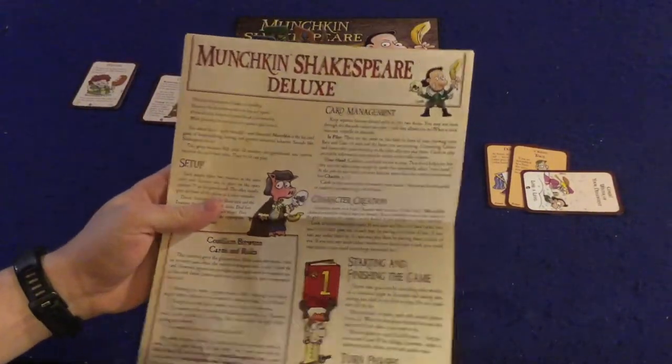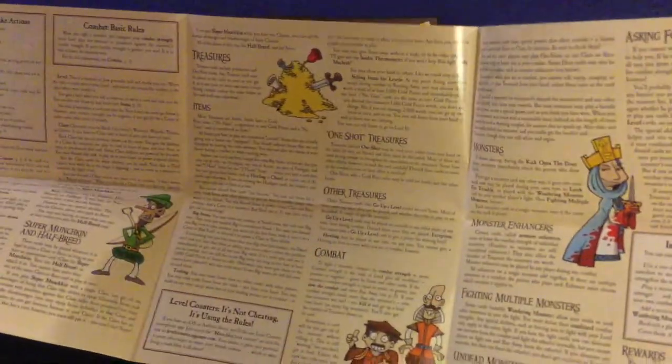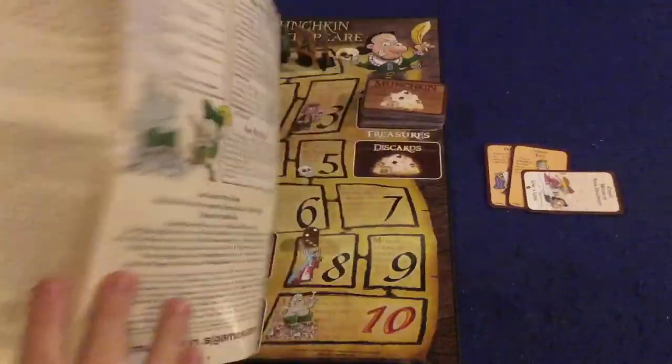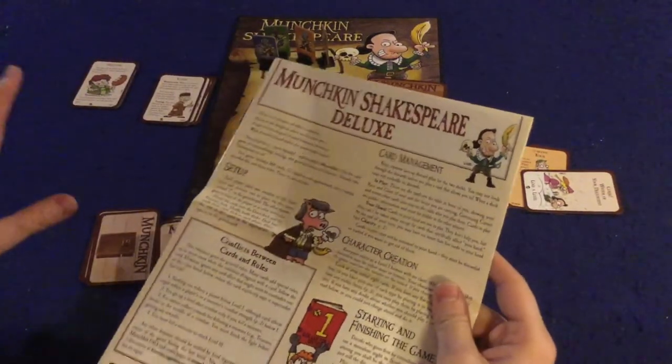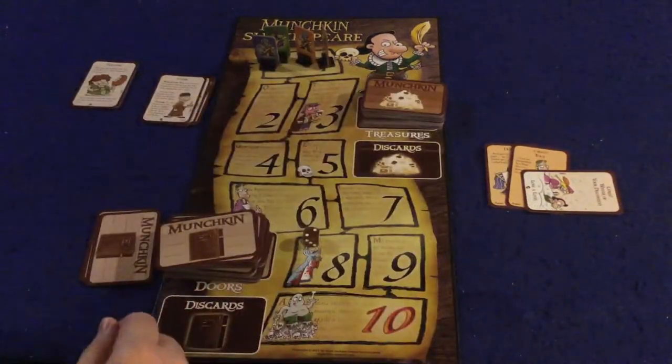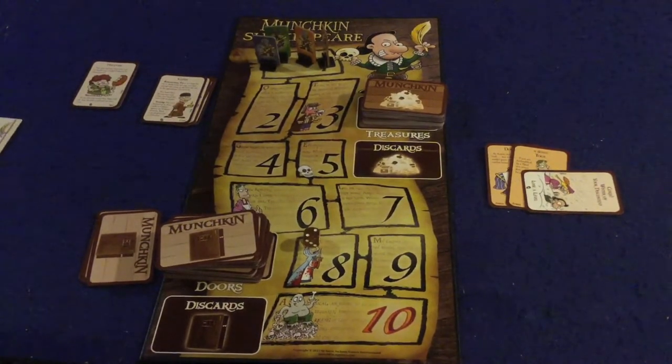First and foremost we've got our handy dandy rule booklet. It's pretty much three pages double-sided, with a couple pictures and some illustrations — a very well done rule booklet. Obviously this is like the 50th to 100th version of the game, so they have the rules down pat. The rules should have you up and running pretty smoothly, and honestly I can give you a good feel for how the game plays because the core rules are very simple.